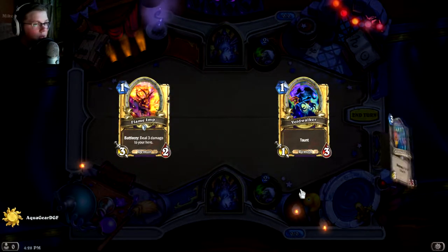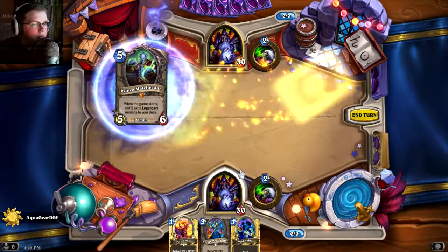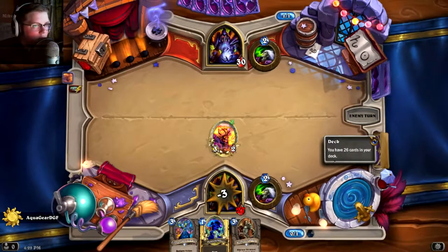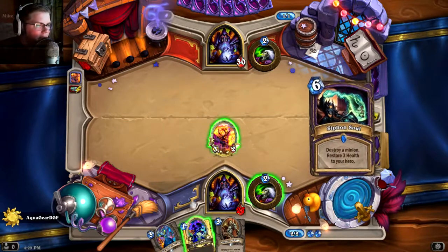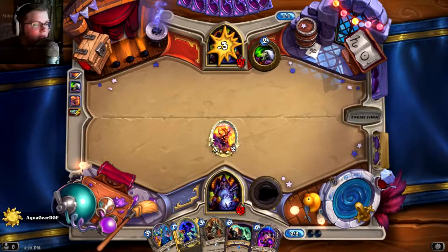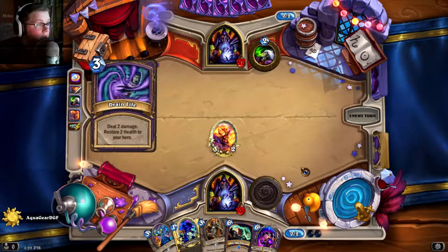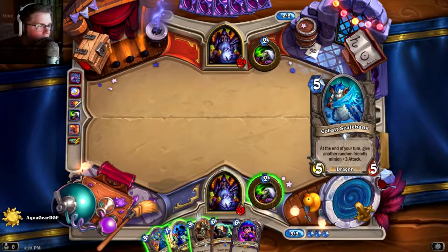Okay guys, let's get into our first game. Like I said, I built a Rin Kazakus control deck — trying to get into fatigue. This hand is pretty good: we got Flame Imp and Void Walker, really good. That's definitely a first-turn Flame Imp. Depending on his play, I might play Void Walker to taunt up so he can't kill the Flame Imp, or I might tap. I'll tap since he didn't play anything. Oh there's Rin — good, good, good.